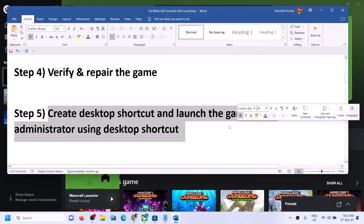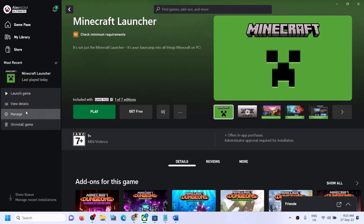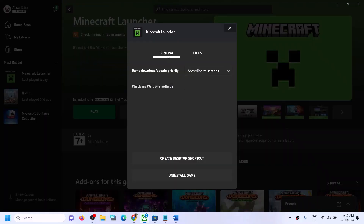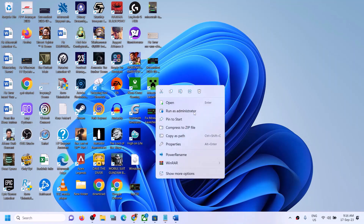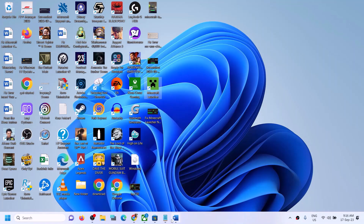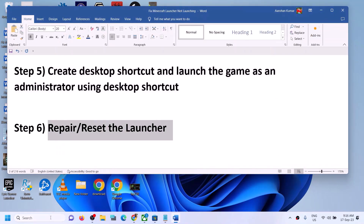If you're still facing the problem, the next step is to create a desktop shortcut and launch the game as an administrator. In Xbox app, right click on Minecraft launcher, click on Manage, then under General click on Create Desktop Shortcut. Go to the desktop, right click the shortcut, and then click on Run as Administrator and check if the launcher opens.